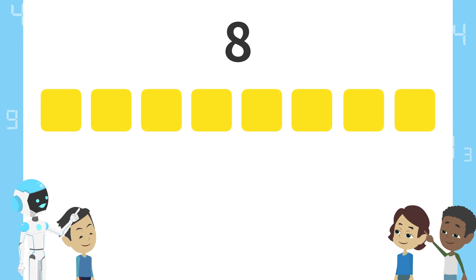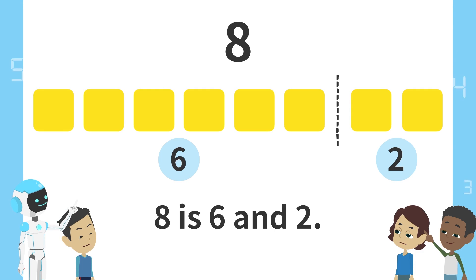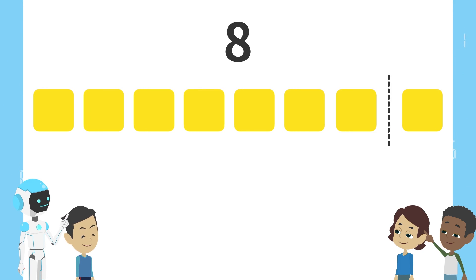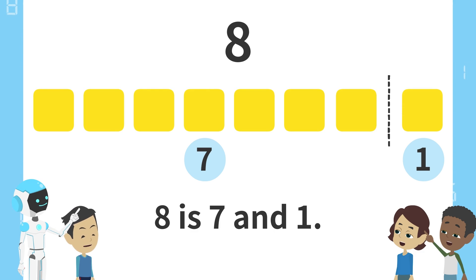Next, split here. 6 blocks on the left and 2 blocks on the right. 8 is 6 and 2. Finally, split here. 7 blocks on the left and 1 block on the right. 8 is 7 and 1.